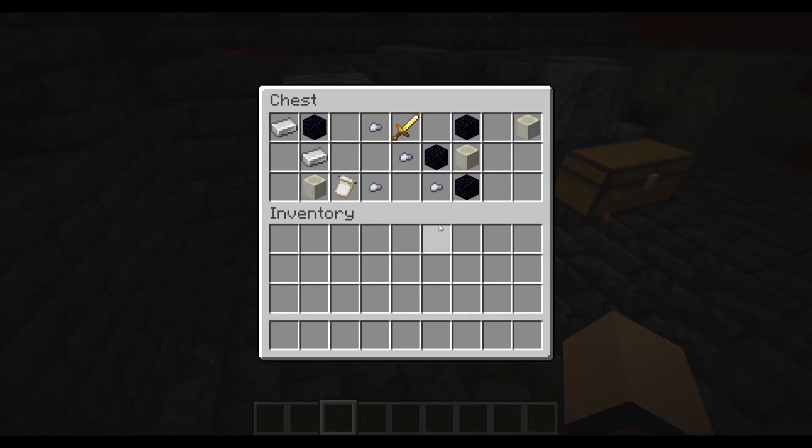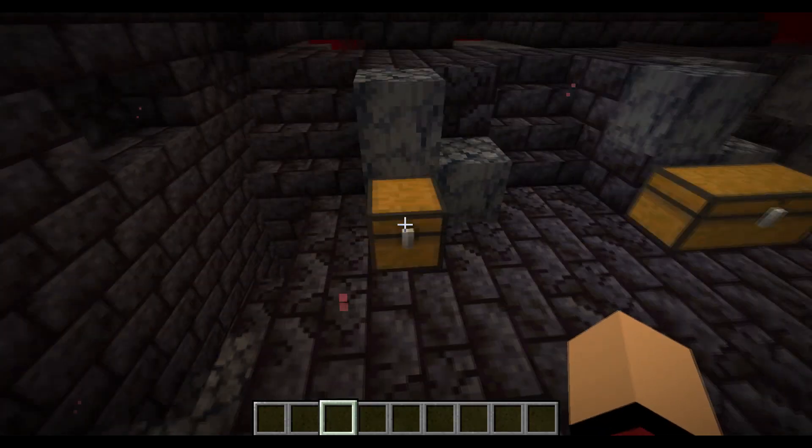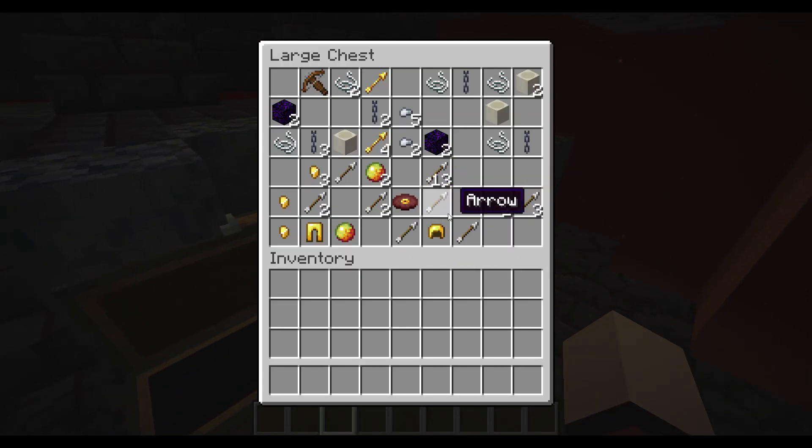They also spawn obsidian, iron nuggets, a piglin banner — which previously wasn't there — bone blocks, and a sword. In this other chest, you actually get a variety of different things including one of the new music discs. I'm actually surprised we found it so quickly — some chains and a bunch of other things.